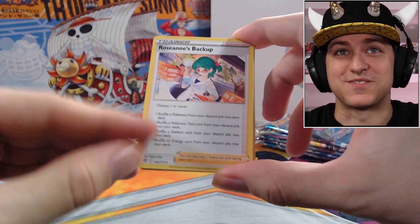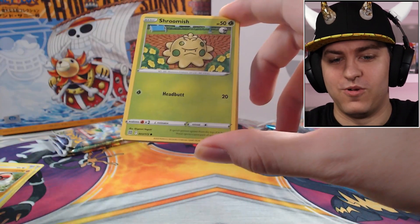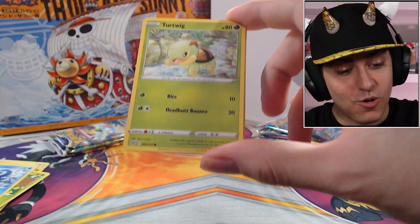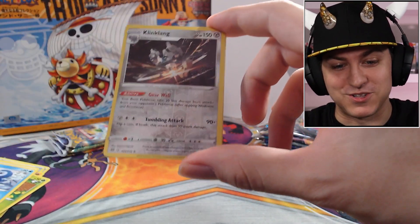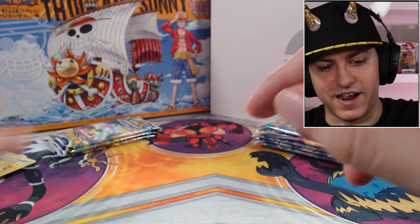Uxie Ball, pass form again — oh that's Shroomish! Piplup — I do love me some Piplup, Piplup's good look at that. Piplup and Turtwig — and a Non-Holo Escavalier. All right.